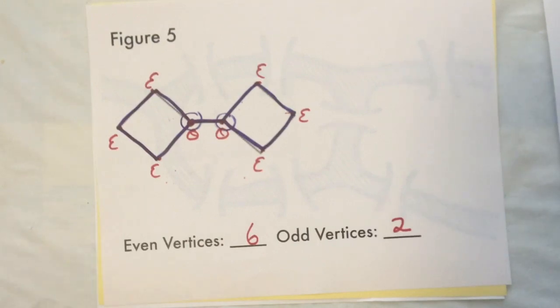You might ask: what if a network only has one odd vertex? The answer is this is not possible — you cannot draw a network with exactly one odd vertex, or indeed with any odd number of odd vertices. It just can't be done.